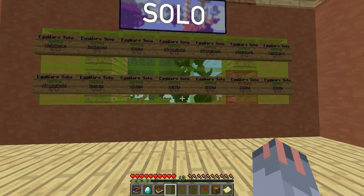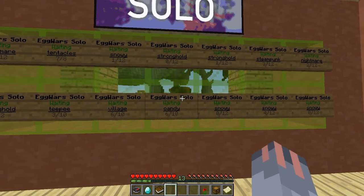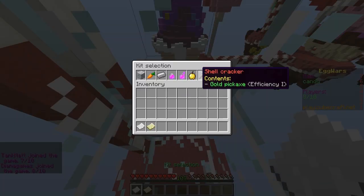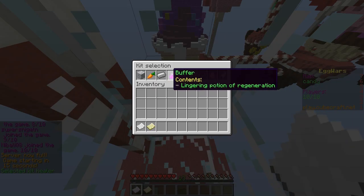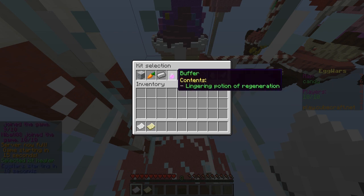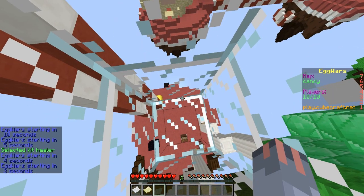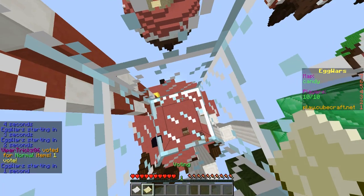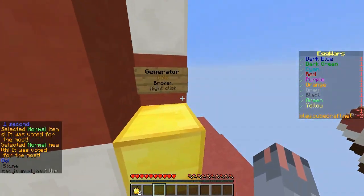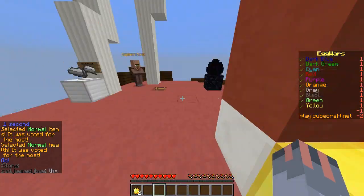We're going to play solo EggWars - there are loads of different ones, so let's go for the one where I got the most people. Let's go with Candy. Oh, I'm straight in now. Kit selection - healer, yeah healer. We'll go with healer. We started. I have not played this in ages.